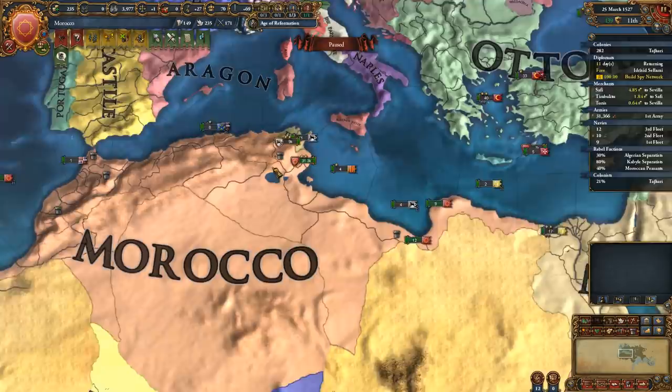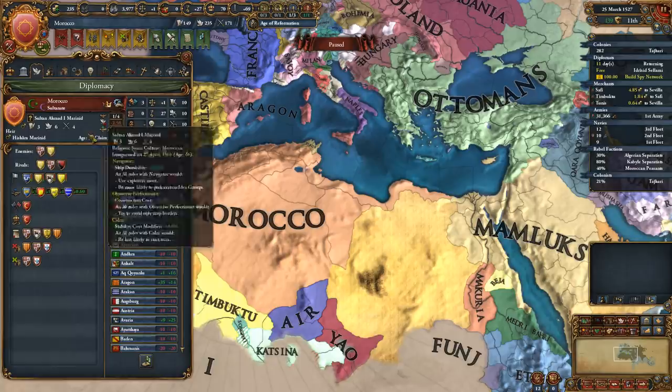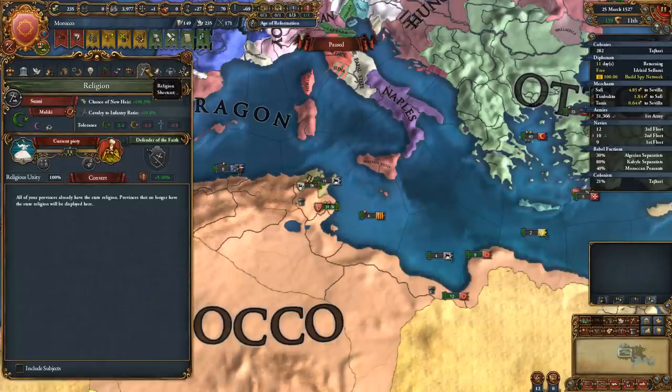Hello everybody and welcome, this is Adrian. Thank you so much for joining me today. Let's play some Europa Universalis 4 as Morocco. In our Morocco campaign, last we left off we conquered some stuff from Tunis. We are for the moment at peace and we are ahead on all of our technologies.